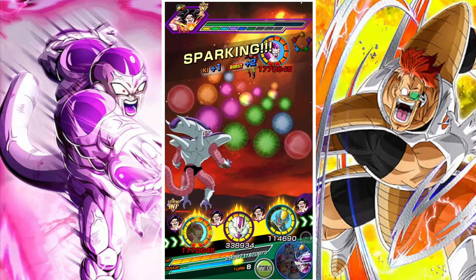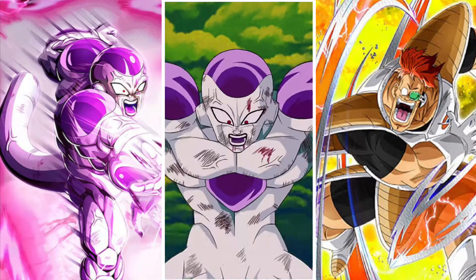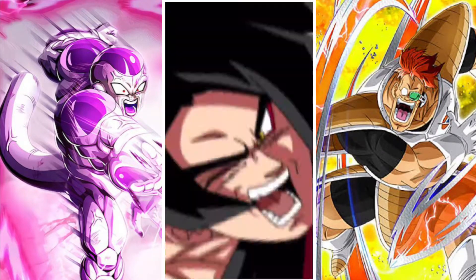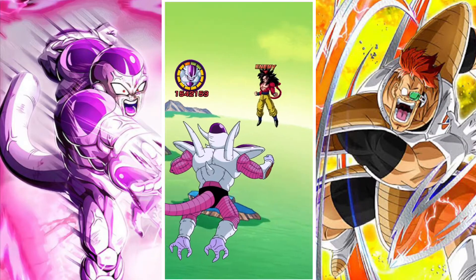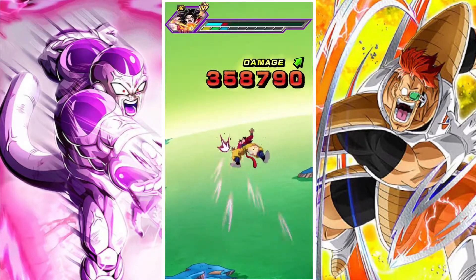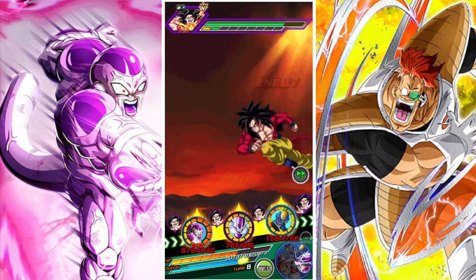Freezer has a massive colossal modifier on both his 12 and 18 ki, so that damage doesn't fall off if you only manage to get 12 ki. Because of that, Freezer just keeps racking up damage — we're taking out one or two health bars each attack, which is really impressive. The support Freezer here is building his attack and defense, and at 55% I think he performs really well. He provides support to the main Freezer which allows him to do even more damage, and he's also somewhat defensively sound.